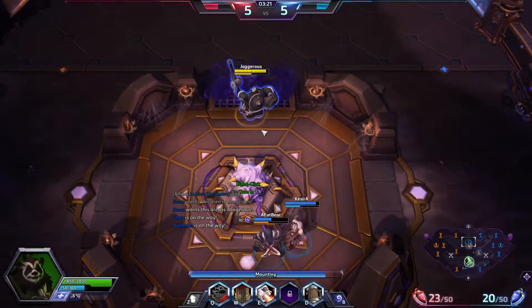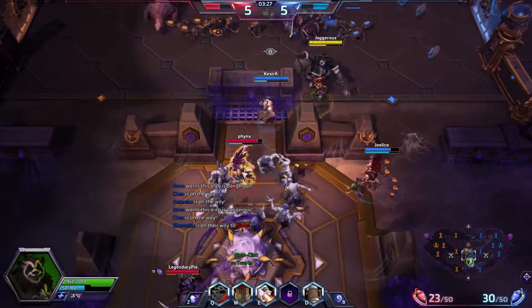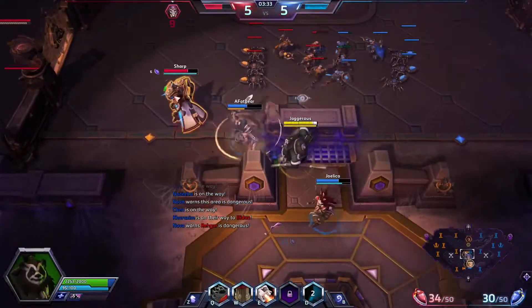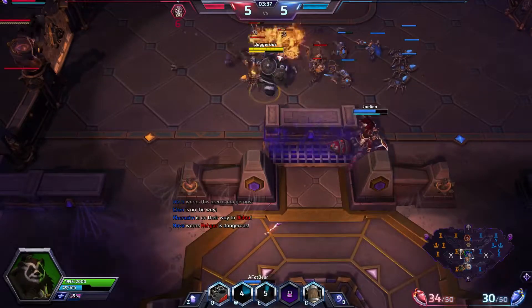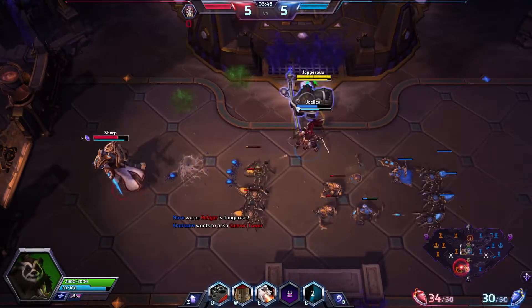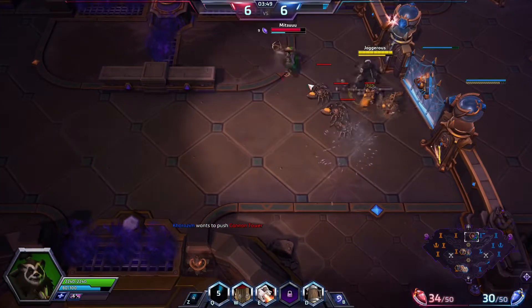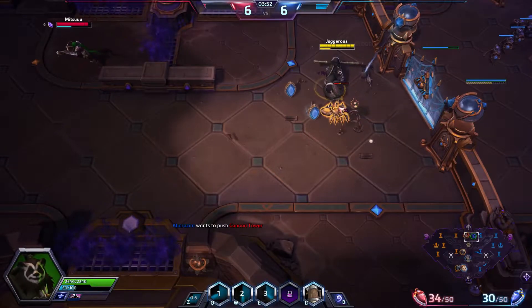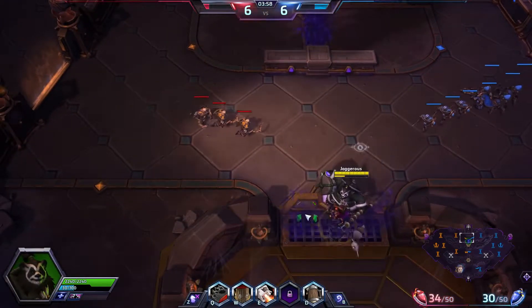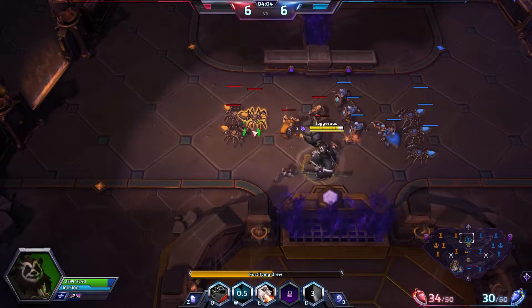I'll rotate down bottom and try to get some plays off. Beautiful — we can slow him. That was a really nice wall by Naz. We'll get the orb here and head top. We got the orb on the top lane and secured a kill, so we're a little bit ahead in XP — a very successful play overall.